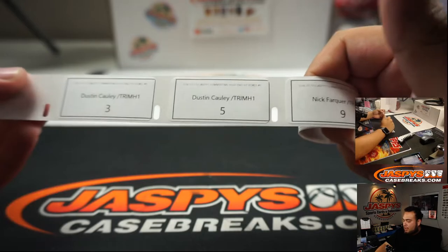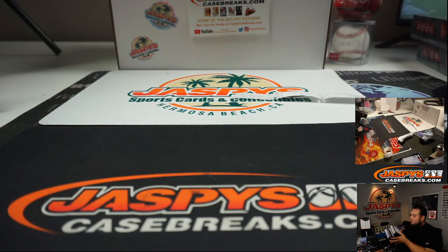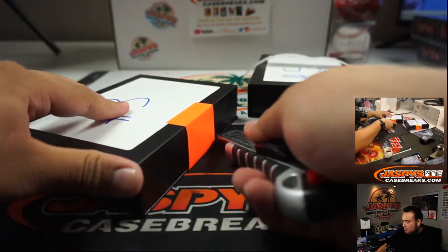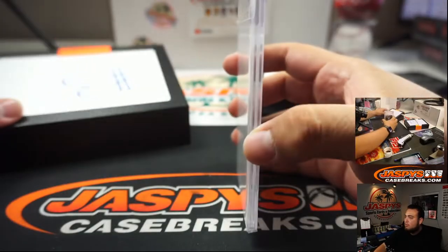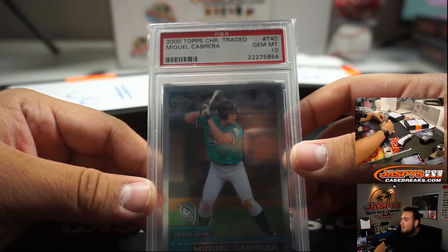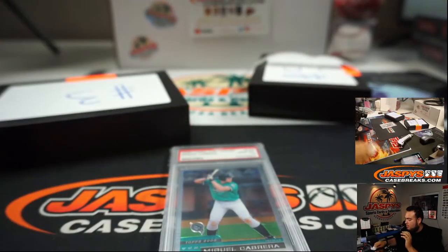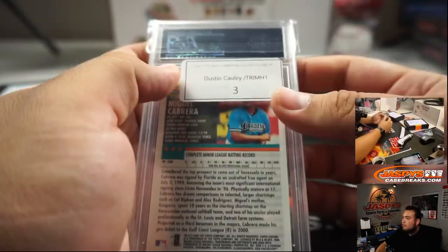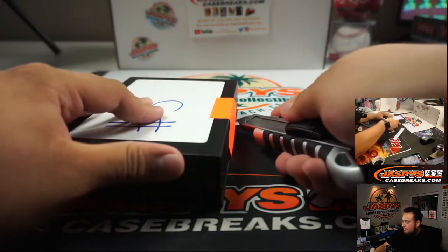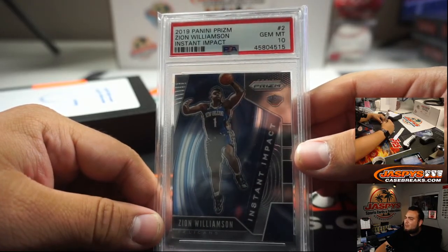Dustin, you have 3 and then you also have 5. We got ourselves a Miguel Cabrera PSA 10 — it's 2000 Topps Chrome Traded. That's cool, future Hall of Famer. And the last one here for you, Dustin, is box 5 — 2019 Panini Prism Zion Williamson Instant Impact, PSA 10.